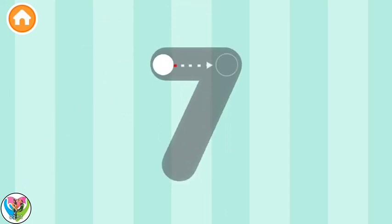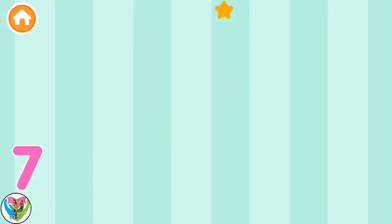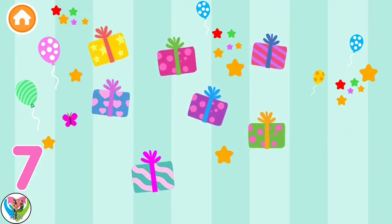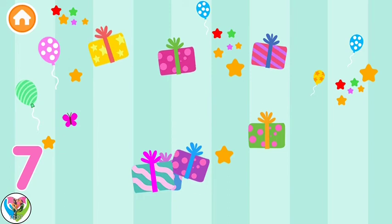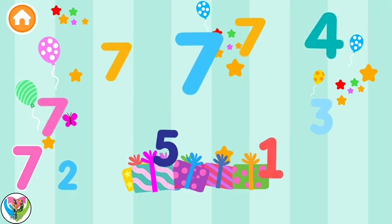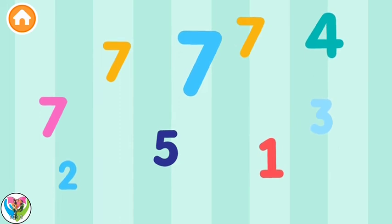7, 7, 7 — Color the number 7 — Excellent! 1 — Collect 7 presents. 2, 2, 3, 4, 5, 6, 7 — Collect all the number 7s!